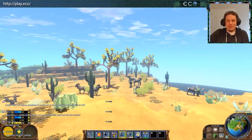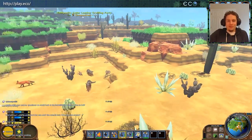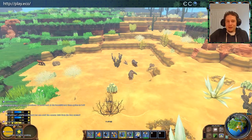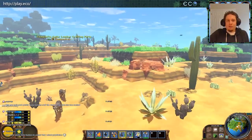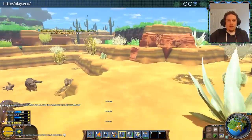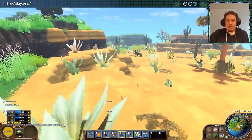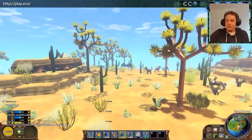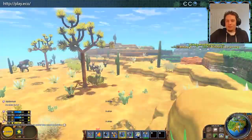I can see those bighorn sheep really like this place — they've found their favorite food source. We have coyotes in the desert now, and fox kind of hang out there too, along with hare. We're working on having a food chain going — that's another thing we're expanding on a lot. The predators are very dependent on their prey population. Whatever eats the bighorn sheep is going to be super happy right now — I think it's the coyotes. They've almost spotted them and are starting to stalk them now.